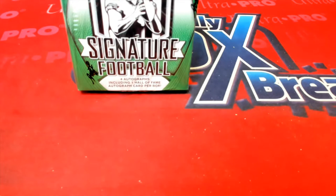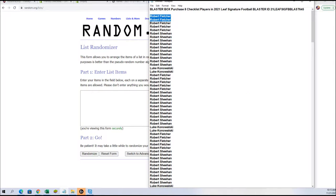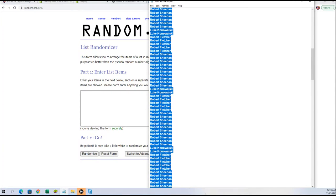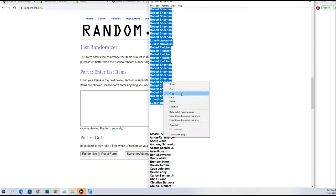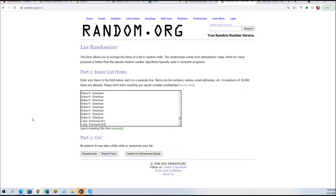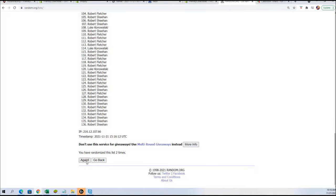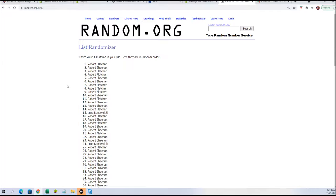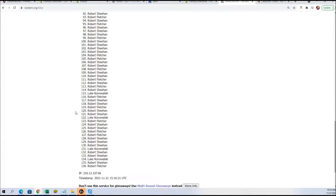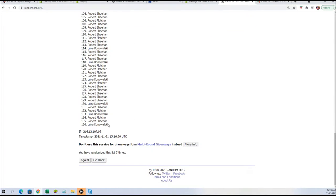We're going to switch this over to our screen here. We're going to take our names of everybody in the break — just the names, nothing else — and we're going to paste them in and randomize them seven times. Here we go: one, two, three, four, five, six, and lucky number seven.